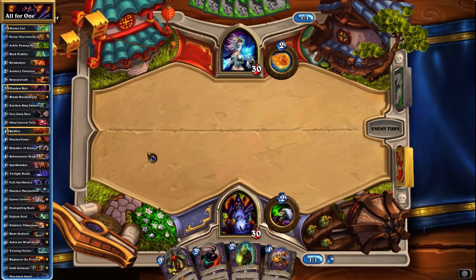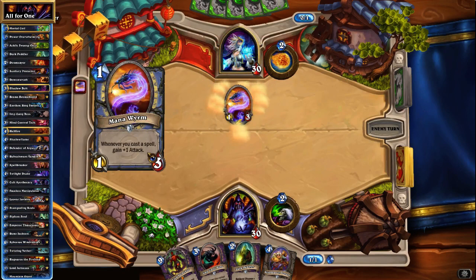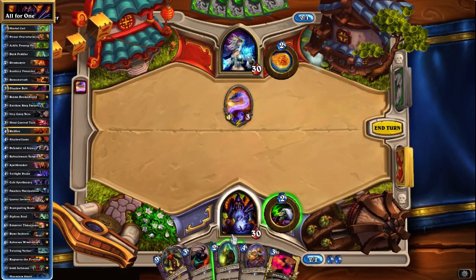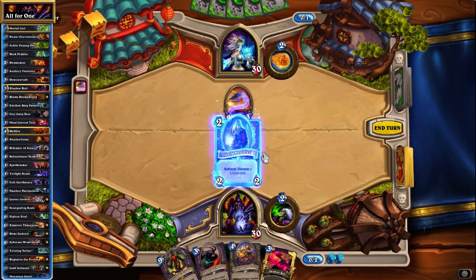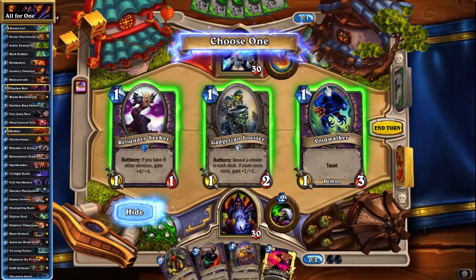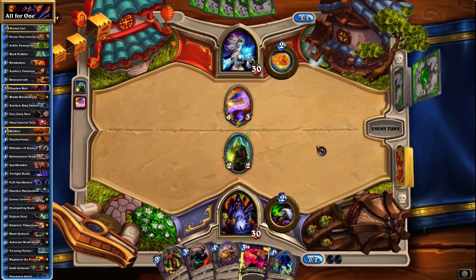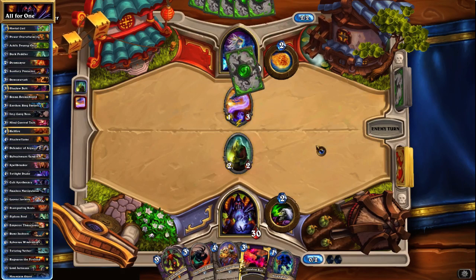If there's a Mana Wyrm coming out, then that's actually kind of obvious. Having a Shadow Bolt is kind of important when we're dealing with, for example, a Flamewaker later. Let's go for Voidwalker here — I think we'll be able to squeeze that in somewhere and might be able to get a decent attack blocked.